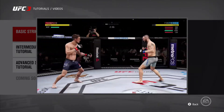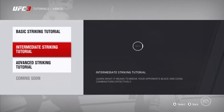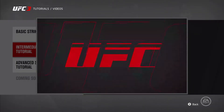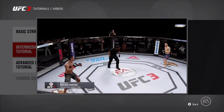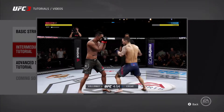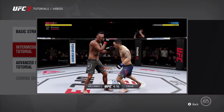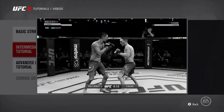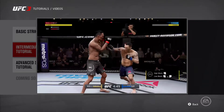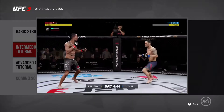Hey there UFC fans, creative director Brian Hayes here with some more tips to help you out with the new striking gameplay in EA Sports UFC 3. When somebody's trying to knock your block off or cave in your midsection, your first instinct will be to block, which is smart. But be aware your block can be broken down when it absorbs too many strikes. There's a block meter up in the fighter HUD that shows you your block strength, but just remember you can't hold the block button and expect to survive a sustained assault unscathed.